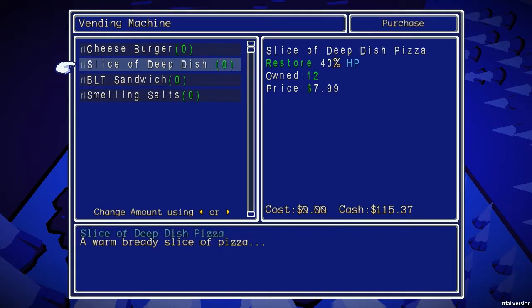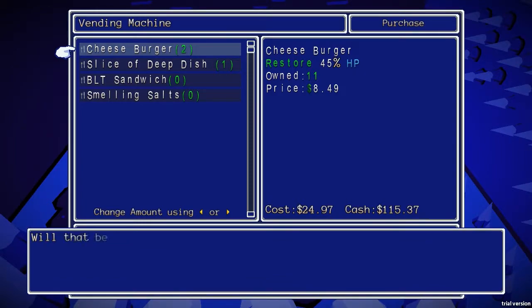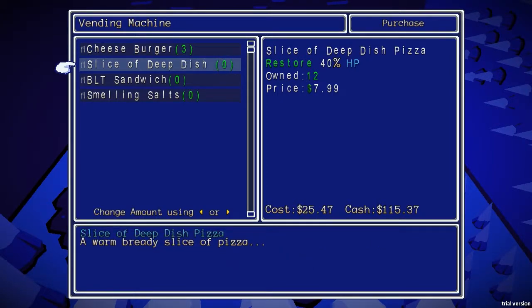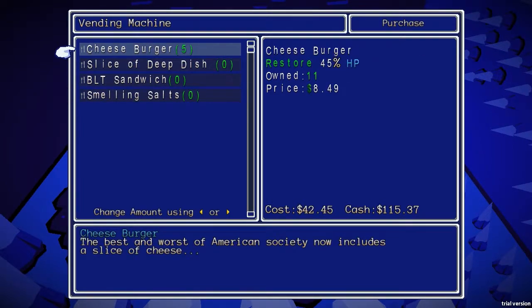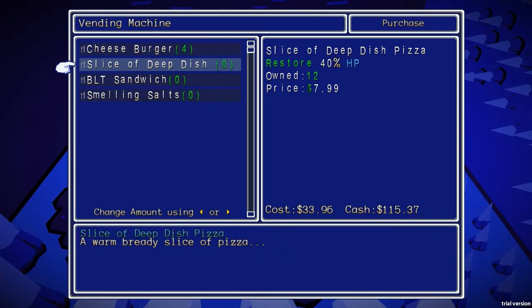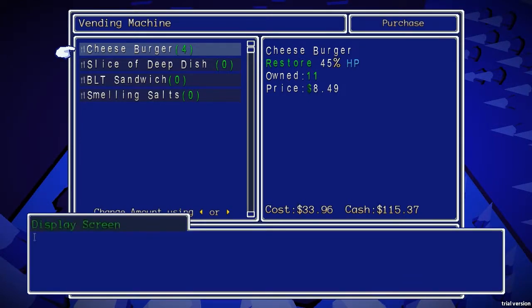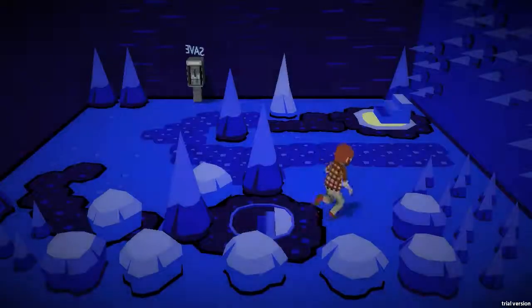Let's see, we own three of those. Cheeseburger is 849. Oh wait, we can get multiple ones! You can put in as much as you want of everything and then just accept at once — huh, that's cool! I'll buy four cheeseburgers. I like that — that's a good system.